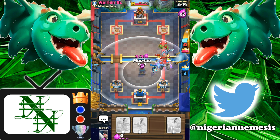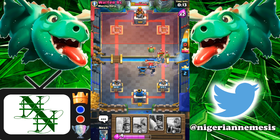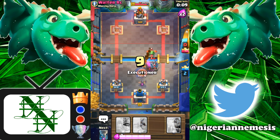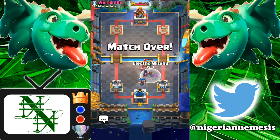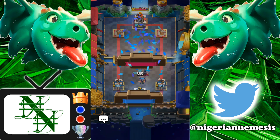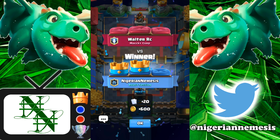He didn't have lightning since he wasted it on the three musketeers. Let's play our mortar on defense — it's gonna clean up all the backline troops. Let our E-wiz and barbarians do work on this golem. Mortar takes out those spear goblins; we've got the executioner and expo. Tornado brings everything to the center — stops the night witch, golemites, and cleans up the baby dragon. Perfect stop there and he didn't do much damage to our towers. That was a solid W.